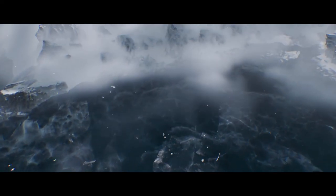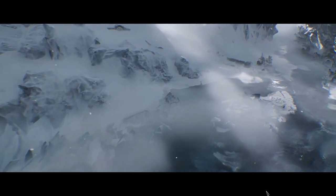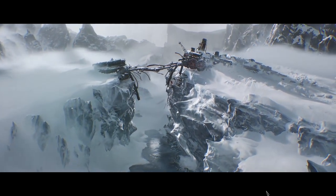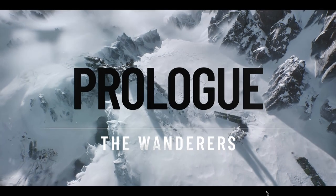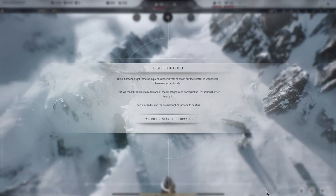There's some heat from the computer. It's lagging a little bit in the cinematic, but hopefully you guys don't see that lag in the video. The Wanderers Prologue: fight the cold. The old dreadnought remains in pieces under layers of snow but the scattered wagons still have resources inside. First we must break the ice to reach an oil wagon and construct an extraction district to use it. Then we can turn on the dreadnought's furnace. They've kind of changed names and things.